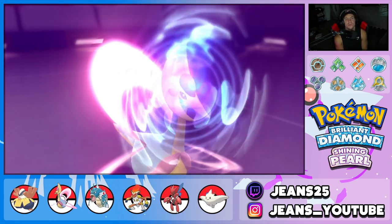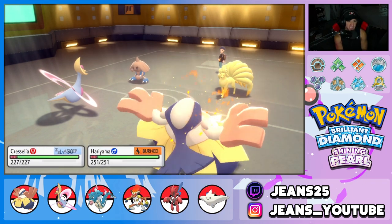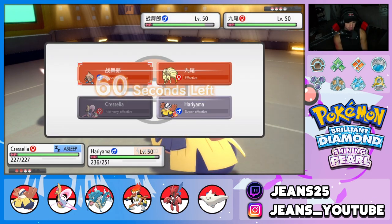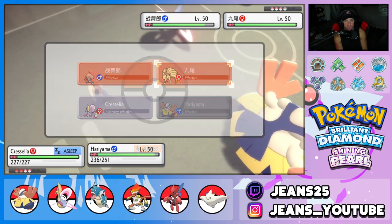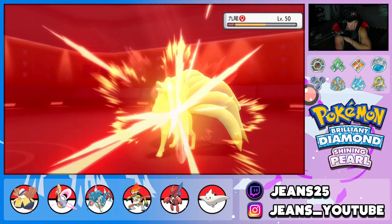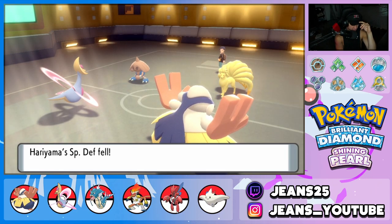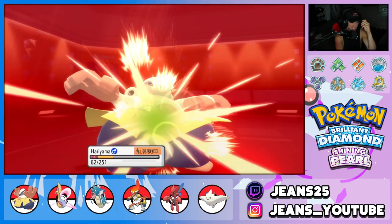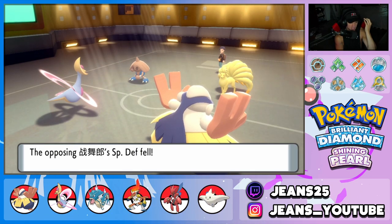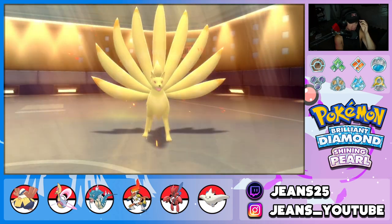He goes for Hypnosis — leave me alone. We know Ninetales isn't Focus Sash anymore, it's got to be White Herb. I'm going to go for Close Combat for big damage on Ninetales. Guts does mean damage. If we weren't minus one attack that probably would have KO'd. He goes for Close Combat into me — nice damage since we're minus one on defense. Cresselia is asleep. Ninetales goes for Heat Wave — Hariyama goes down, thanks for the fun. But a crit on Cresselia only did 40 damage! Cresselia is OP, ridiculously strong.